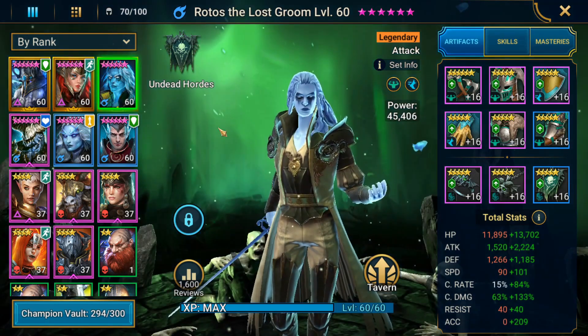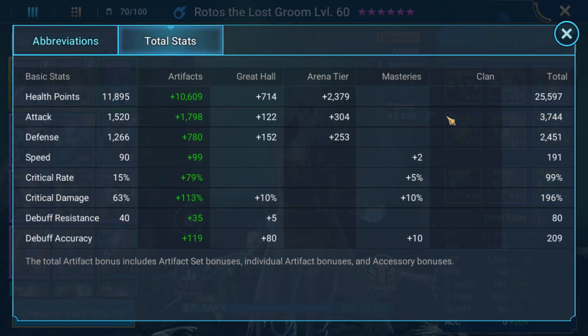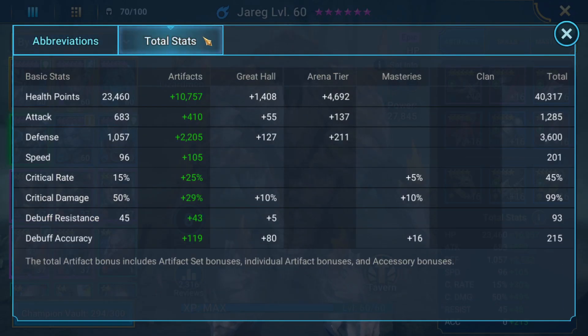Back to it — let's go ahead and look at Rotos here. He did have a little bit of relentless gear I was able to play around with, so we were able to get his HP to 25k, his attack to 3750, 2450 on his defense, 191 speed, 99% crit rate, 196 crit damage, and 209 accuracy. We've also got Jareg coming in to fill our attack down role. We were able to get him to 40k HP, 3600 defense, 201 speed — crit rate and crit damage do not matter here — and 215 debuff accuracy.